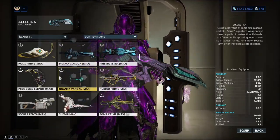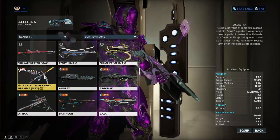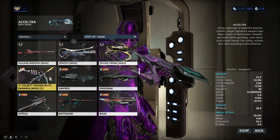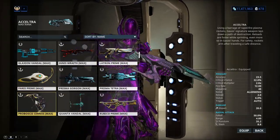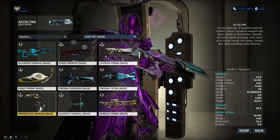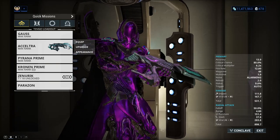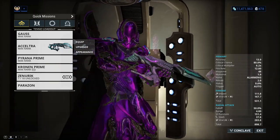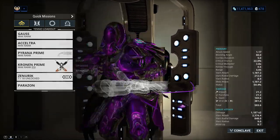You can use pretty much any weapon with him. I sometimes use the Kuva Brahma, which is really good because it increases the charge-up rate. I'm also starting to love the Proboscis Cernos. Basically you can use him with any sort of weapon. I'd maybe recommend the Acceltra if you're a new player who gets that weapon, because it's going to be pretty cool.